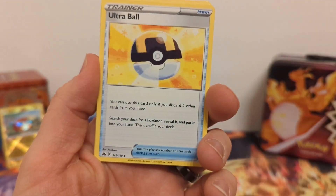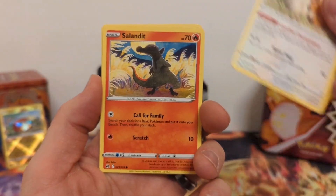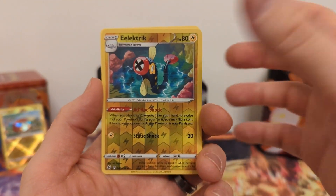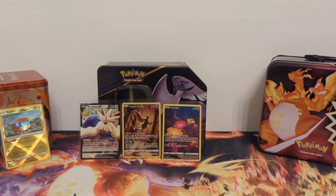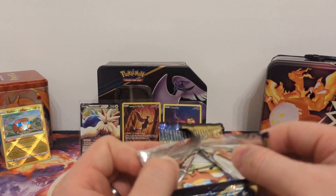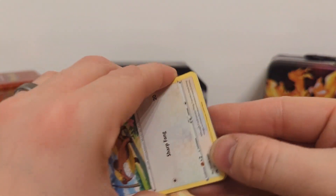Third pack: Dark Energy, Ultra Ball, Electric, Lost Vacuum, Bidoof, Salandit, Purloin, Grubbin, Skrelp, Reverse Holo Electric, and Velosum Non-Holo. Out of three packs, I'm not going to complain about those hits — it's still a fantastic hit rate. The chances of a double hitter in Crown Zenith are just so high.